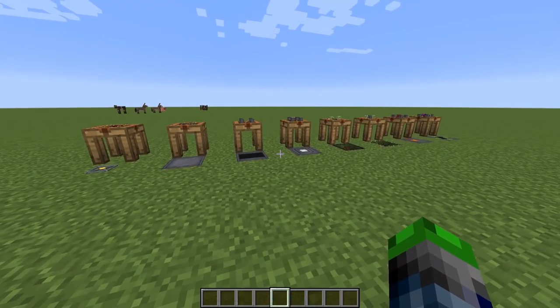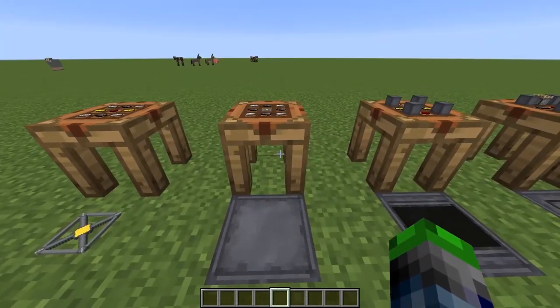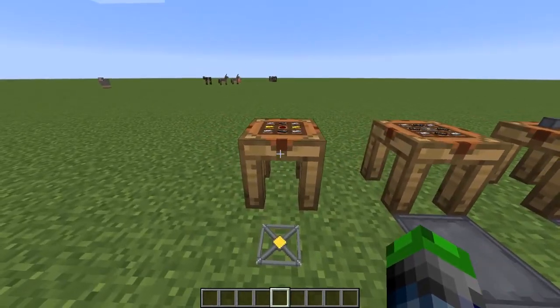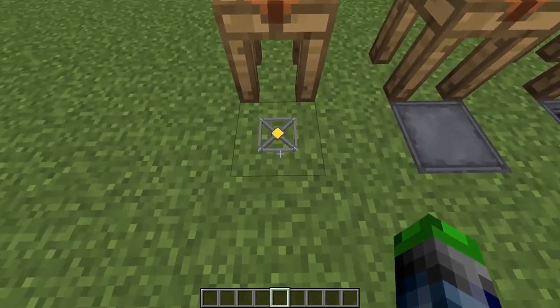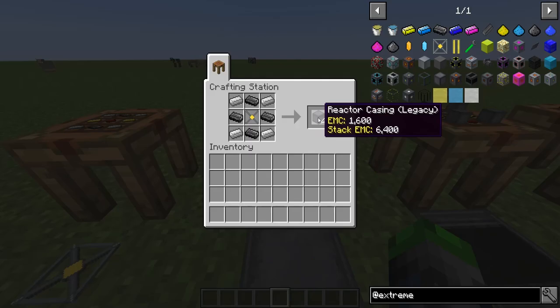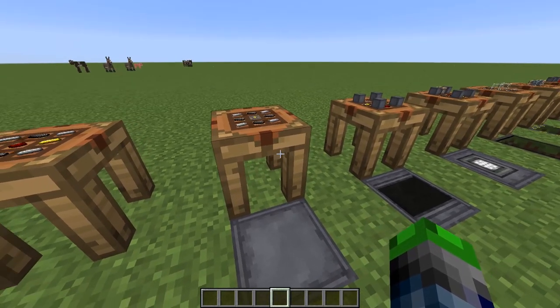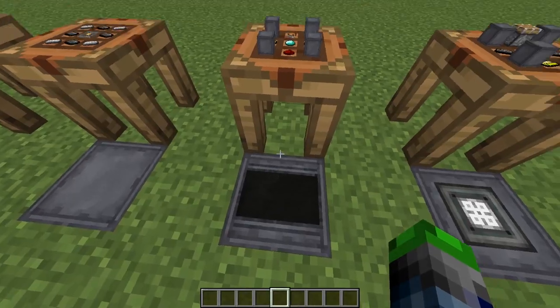These are the essential blocks and recipes we're going to need. First we're making reactor casings — these are used quite a bit, so you'll need a lot of them. To make them, you first craft reactor casing cores. Here's the recipe: put the core in the middle and you get four reactor casings. Depending on the size of your reactor, I'd say make about six stacks of these.